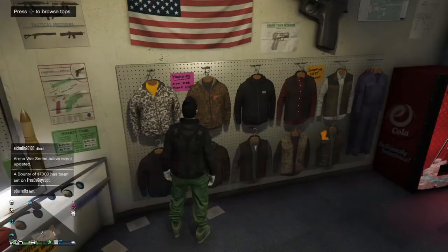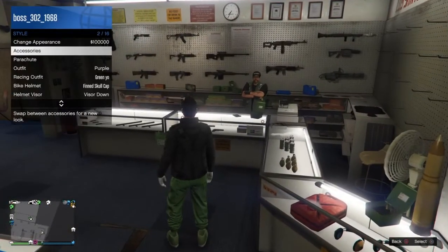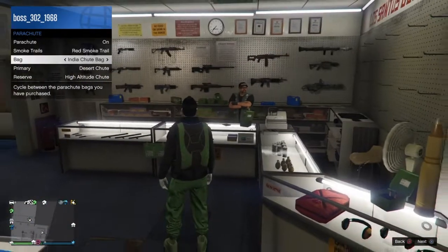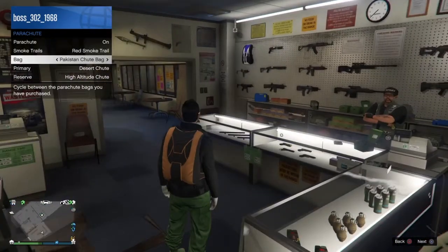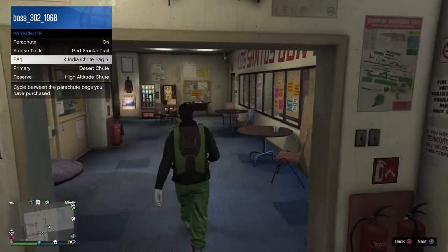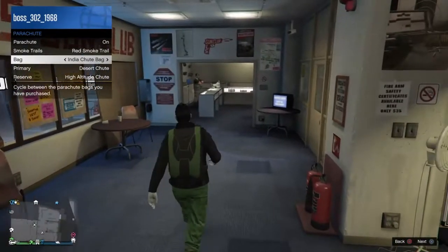Now what you guys want to do is go to the Interaction Menu, go to Style, go to Parachute, and put it on. You'll see there's one rare bag, and the way to get the other rare bag is to turn it to the Pakistan one. These two bags you guys cannot get anymore unless you do this glitch.